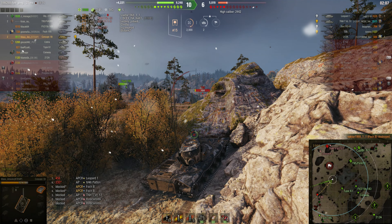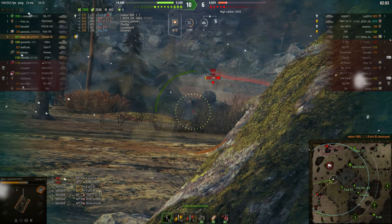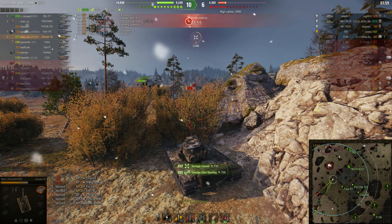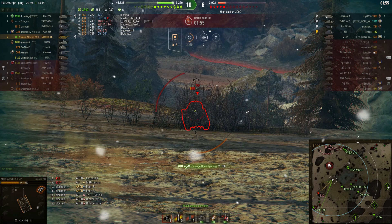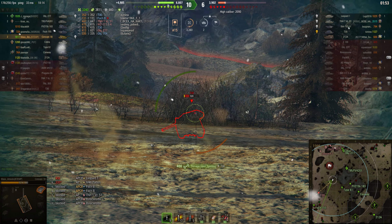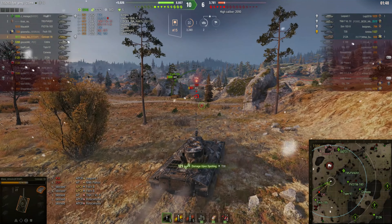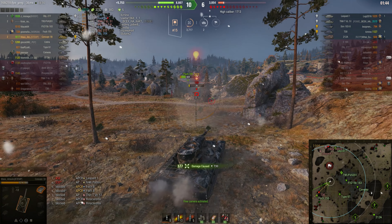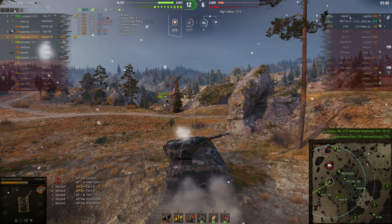Pushing in against this rock because that T30 might be looking at us — and he is. There's a shot into his rear and he missed his shot back. We're into the final two minutes now so we're going to have to get a move on. Can I get a shot into the T30? Just a little bit lower. Artillery went in and there's some more assistance for us. There's a shot into the T30 — bit of a low roll — the Foch should finish him, and he has.